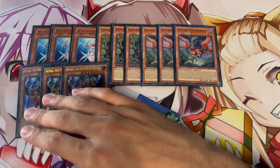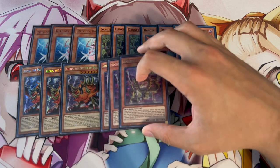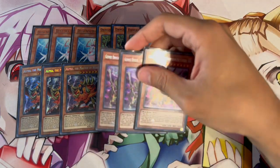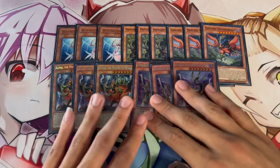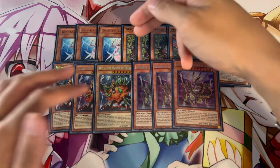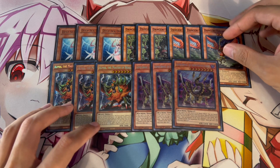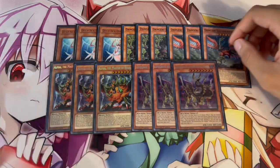Another level 8 monster we're playing is three Alpha the Master of Beasts. This card summons itself onto the field — having this on the board it's a 3K attack, which is insane, and it helps you have enough damage to go for game and outs really problematic things. We're also playing three Gizmek Orochi, which does the same thing — it's a body that gets itself on the board. Technically Gizmek can pop cards as well, which is really nice.